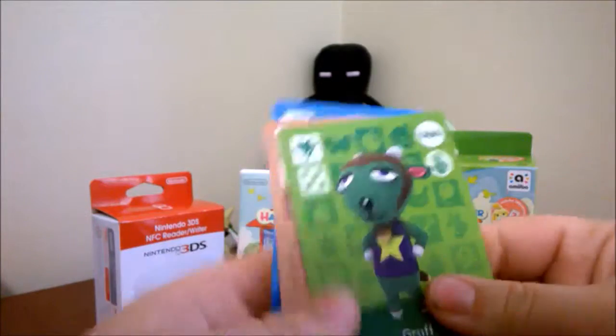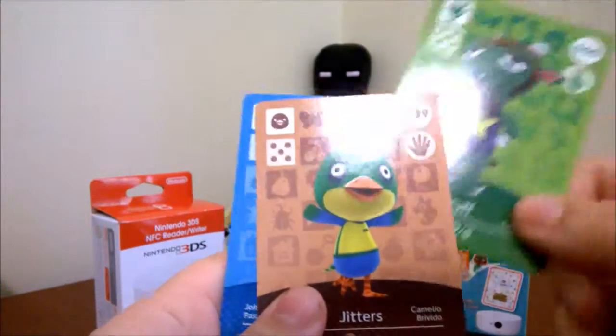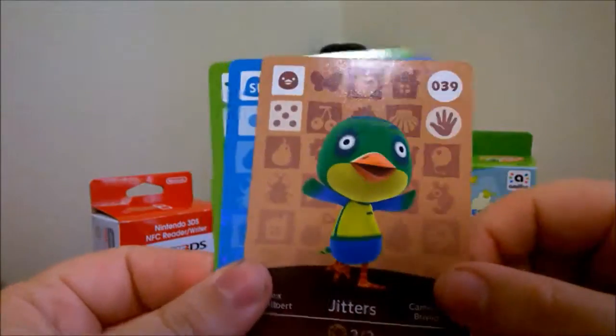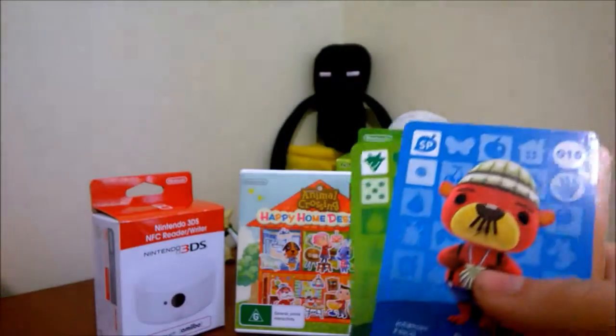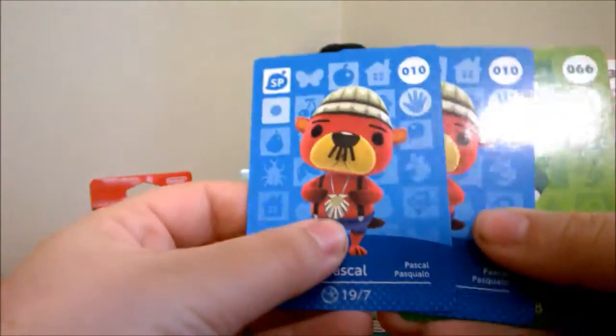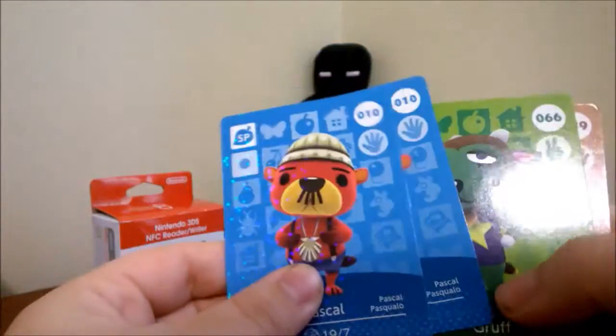Pack three: we have Ruff the goat, we have Jitters the duck — look at these crazy eyes! — and we have Pascal. That means I have two Pascals now. I guess I can give my sister's Pascal back.